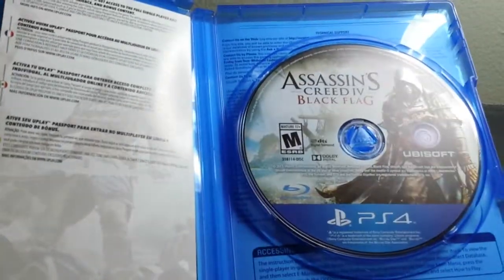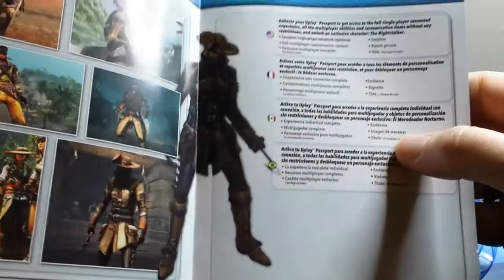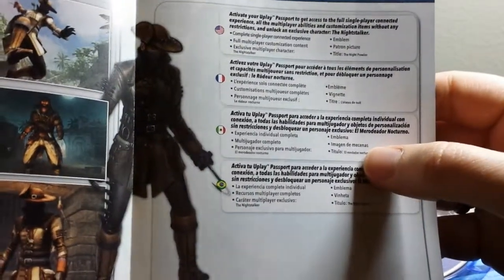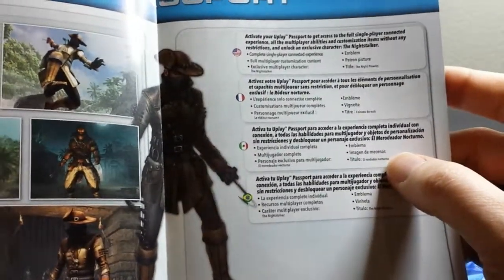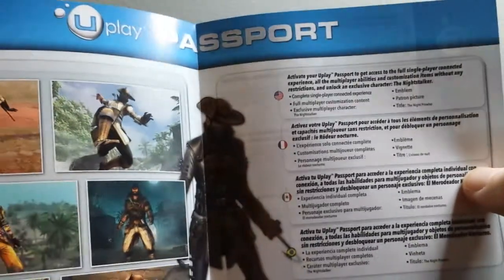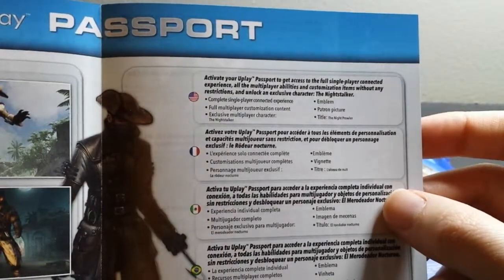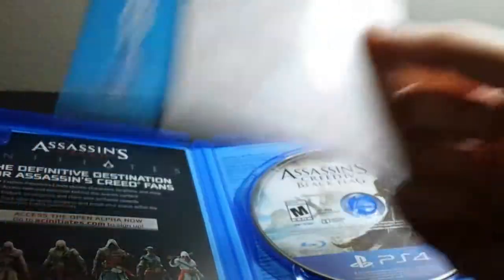Even though they print the manual stuff on the back of the insert, they still include a bunch of paper inserts in here. This one is for the Uplay passport — you'll be required to sign up for this. It's an additional online component for extra single player content and I think you might need it for multiplayer as well. It's a Ubisoft-specific system that tracks your stats and stuff, and when you sign up you get a few perks. There's that, and on the other side is my code, but I'm not going to show you that obviously.